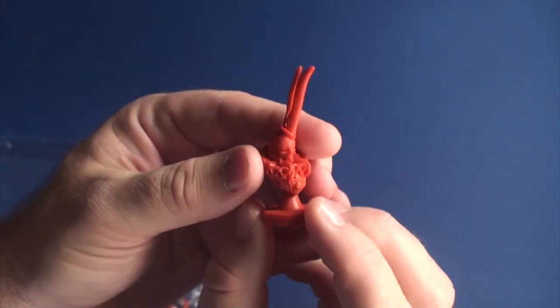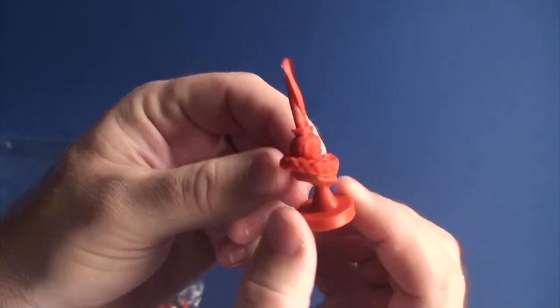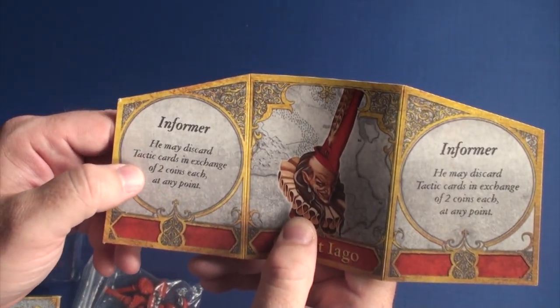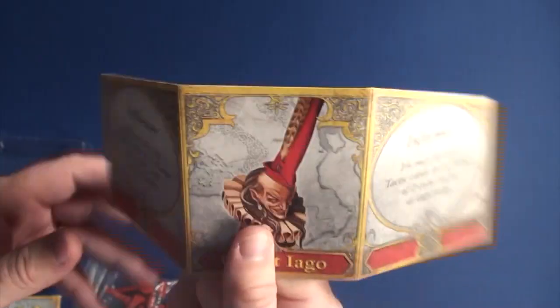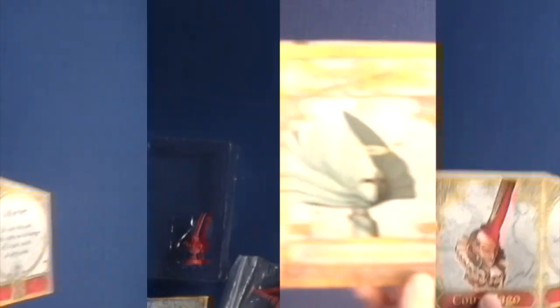This is the red one - you can kind of see the clown, the big long piece coming up. The power you're going to get with him: he may discard tactic cards in exchange for two coins each at any point. So that is what he's going to do. You have the price and everything here. I do like this guy quite a bit - I play red normally, but I like his power in addition.